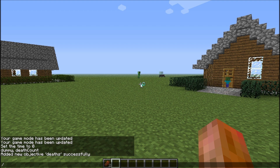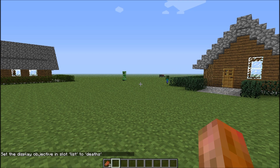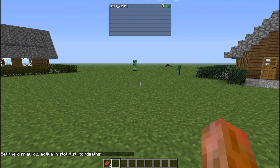Then you want to do scoreboard again, then objectives setdisplay list, and deaths — with an S. Press enter, and it should say: 'Set the display objectives in slot list to deaths.' So now when you press tab, you see that little zero beside my name?